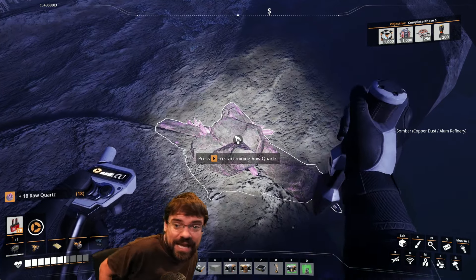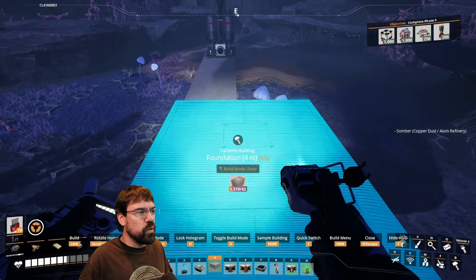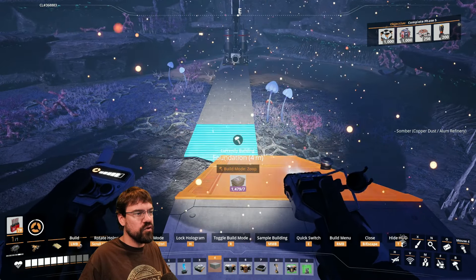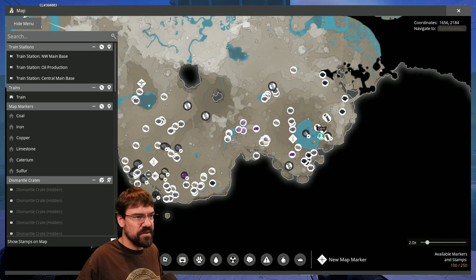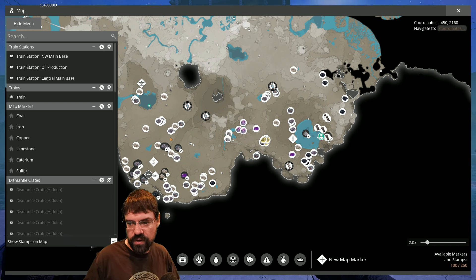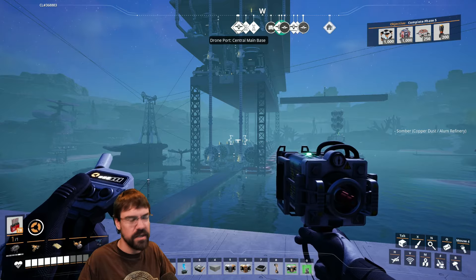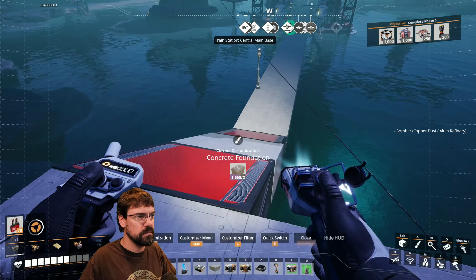Why does the world grid matter at all? It doesn't really — it's just for making things connect properly. The world grid matters if you're trying to connect things properly. For instance, if I wanted to put a train track from this base to this base and I wanted that train track to perfectly connect on both sides, that's when I'd use a world grid. World grids are great when you want two far-away areas to be able to connect perfectly — be it foundations, a train track, or something. If you're not doing that, it doesn't really matter at all.